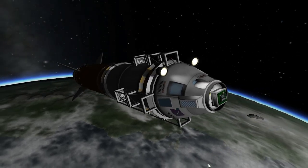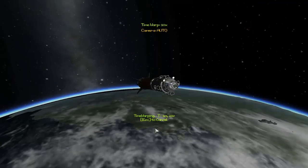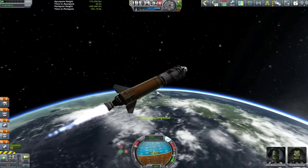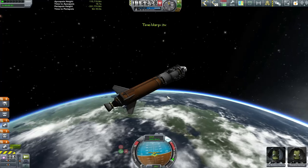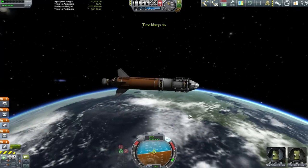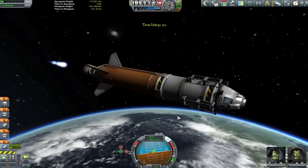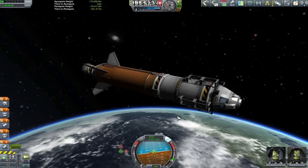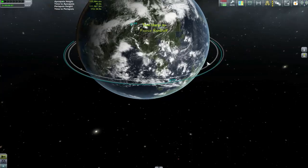Up front we've put the slim Probadine core, definitely one of my favourite probe cores throughout this entire playthrough. It just goes anywhere and radially attaches. I believe it's from the Cacti Telescope mod — well done, I love it, it's a brilliant piece. It should be in the game, really. We need a radially attached probe core.